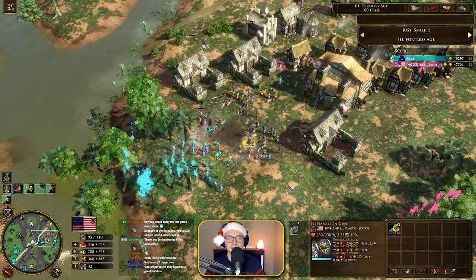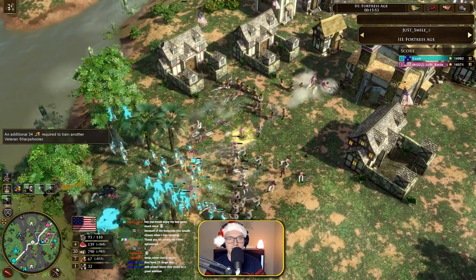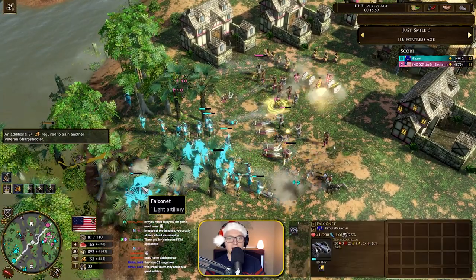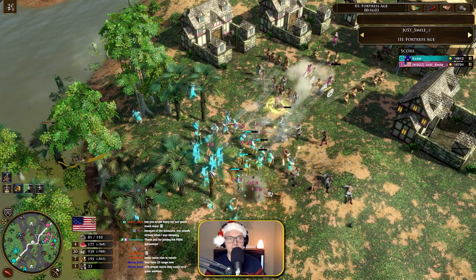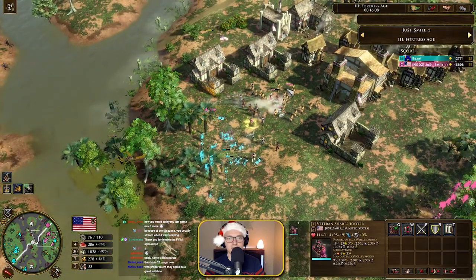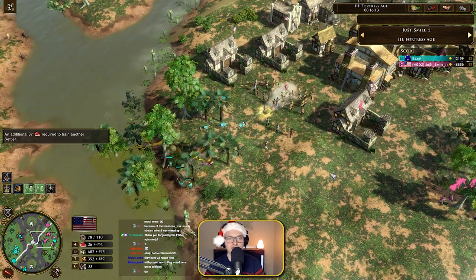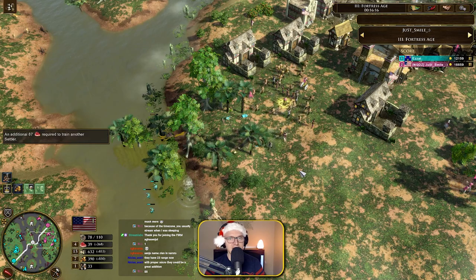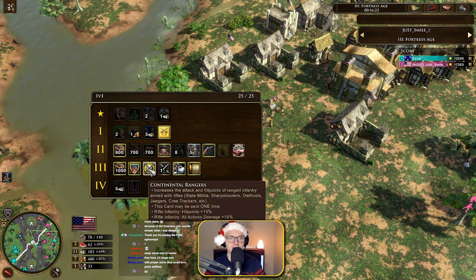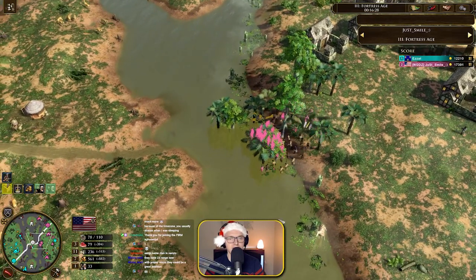Their range is insane — 23 range — so maybe they are worth it. The two falconets are going to do a great job. He needs to get those Napoleon guns in. They do 75 damage and have quite a high movement speed. He needs to really get them stuck in, firing on the falconets. More sharpshooters coming out and now the Napoleon guns can deal with it. He's done a brilliant job — look how many sharpshooters he's got, absolutely clearing up all of those troops. A great performance from the States player.